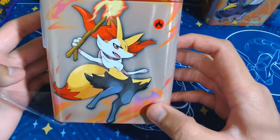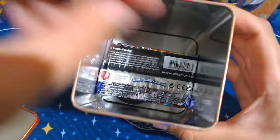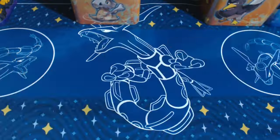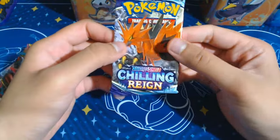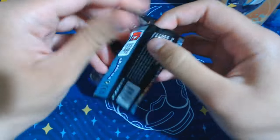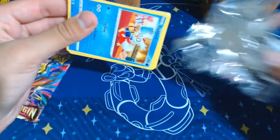We have the other fire tin right here - I've already pre-cut it. Same thing again: Scorbunny, Charizard, Victini, and Brickson. I'd imagine it's probably the same three packs in here. Let's check the coin - it's the Scorbunny again. The packs are Chilling Rain and two Lost Origin. So again, I've never really opened Chilling Rain. No idea what any of the arts look like, so you'll be hearing my first reactions.